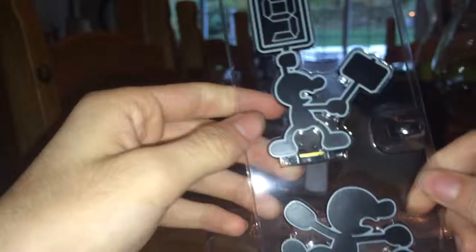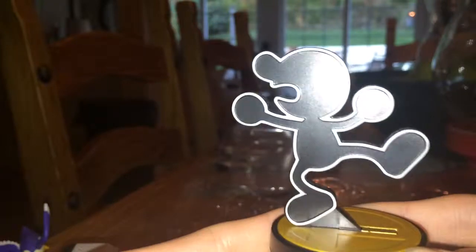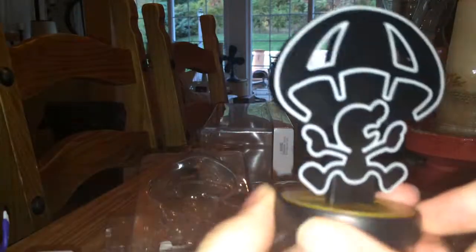And then we have Mr. Game & Watch. What's cool about him is he comes with three different poses — that's the first Amiibo to do that. I think they did that because he's flat and doesn't really have too much going on, so they gave him more stuff. You can just take him off the base and stick him back on. That's the default pose, this is another pose from the game, and here's the parachute pose.